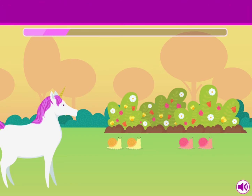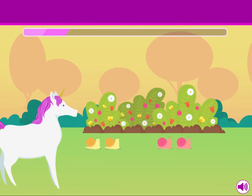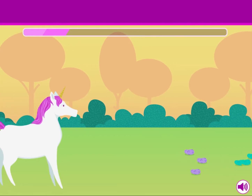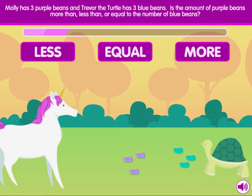Way to go, Molly! You snailed it! Thanks! Molly has three purple beans and Trevor the turtle has three blue beans. Is the amount of purple beans more than, less than, or equal to the number of blue beans?